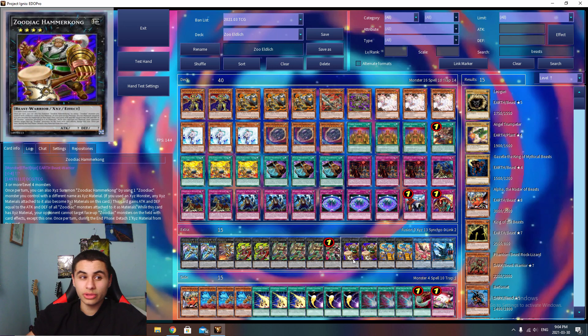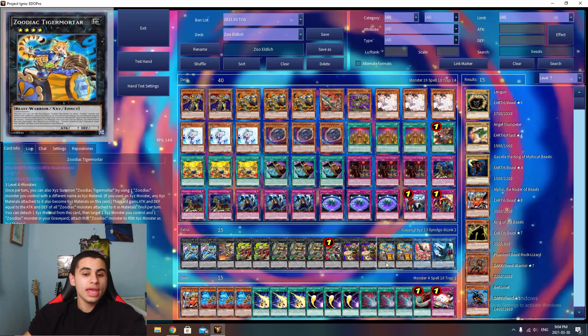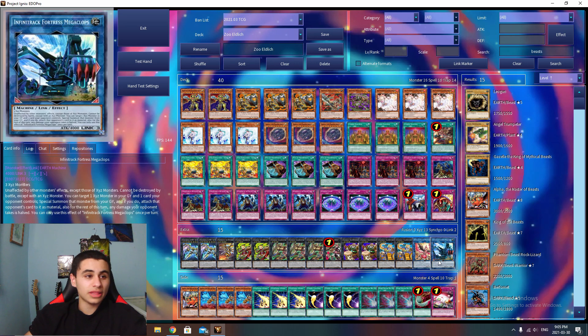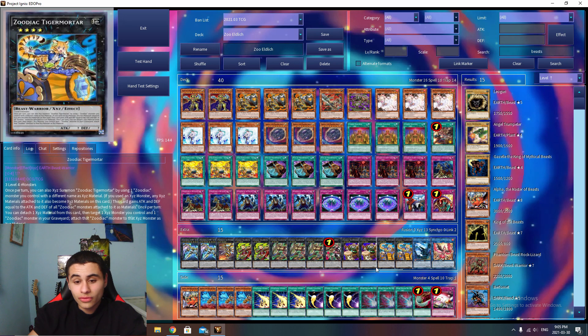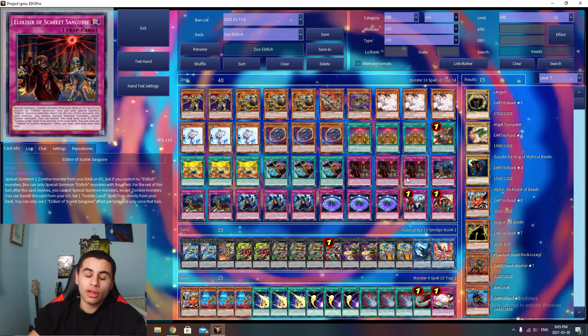Double Zoodiac Hammerkong — I really like Hammerkong and I don't like running less than two. All the Zoodiac monsters you run, you need at least two. Double Zoodiac Tiger Mortar — for your Chakanine, Tiger Mortar, and Hammerkong combo to make Zoodiac Drident... actually to make the one and only Lyrilusc Assembled Nightingale... no — to make Utopia the Lightning, also known as Clops. Clops is a really powerful card that a lot of decks can't out. It's 4000 attack and you have a very consistent combo to get to it. Most of the time if you end on this card it's basically game over, especially backed up by your trap cards.